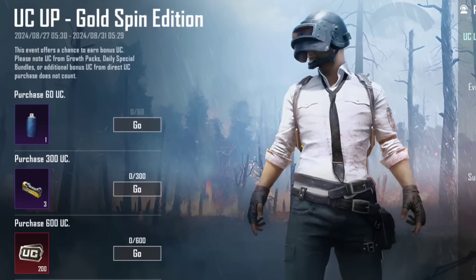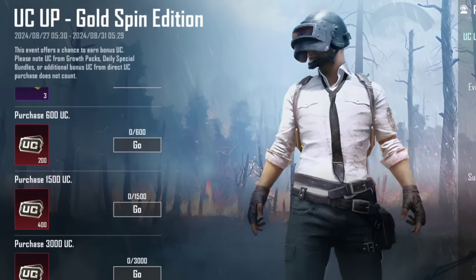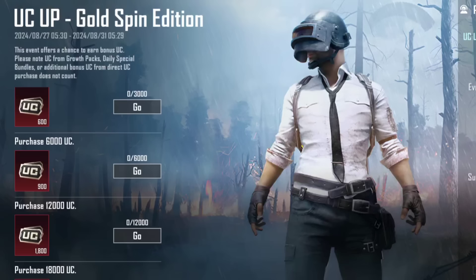In game, there is UC Up, and all things are here. This means that they had given it before — if you purchase 60 UC you get 60 UC, and if you purchase 300 UC you get 200 UC, and then another 200 UC. That was a wrong thing. Now what they have done is changed it a little bit. Now these people will give the ultimate, so that if you spin the ultimate, you will do it — if you get the ultimate, then you give it.